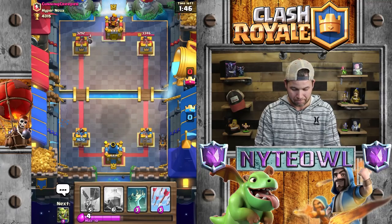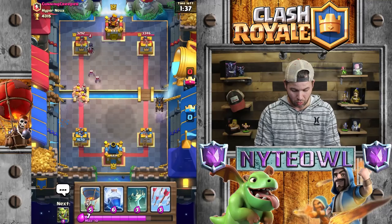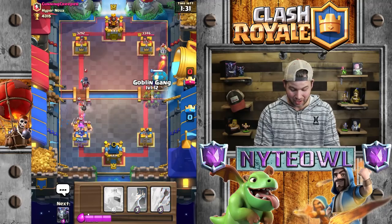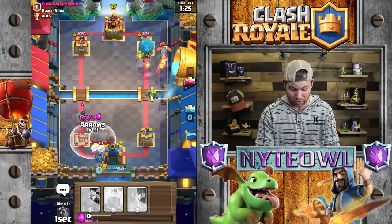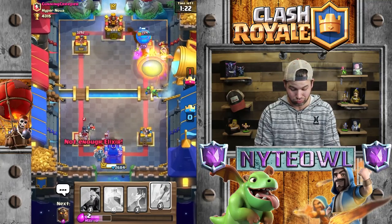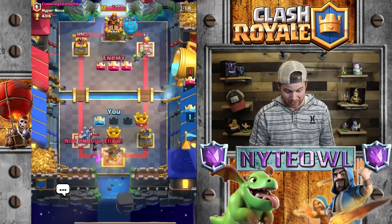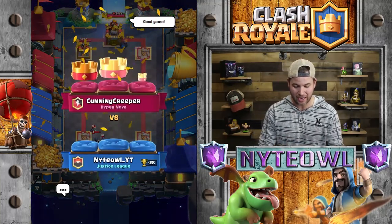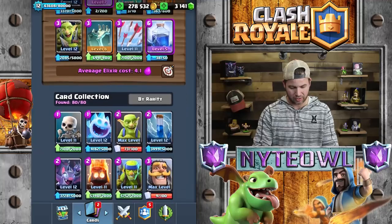We're going to go lava hound on this side. He already has a miner — I had literally nothing for that. Let's go this side, he's going to throw a bomber out there. He's going to have to defend this pretty crazy or do nothing — I'm okay with either. I'm pretty sure I might lose a tower — I might get three-crowned right here. Yep, that hurts really badly.